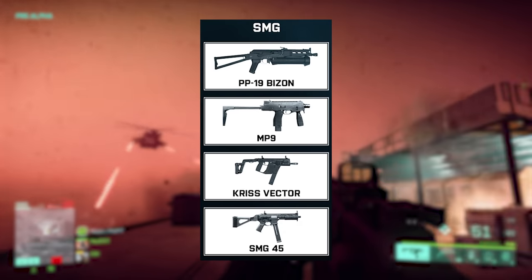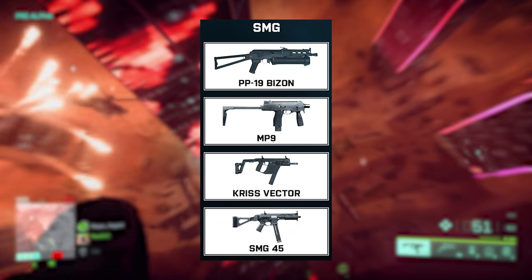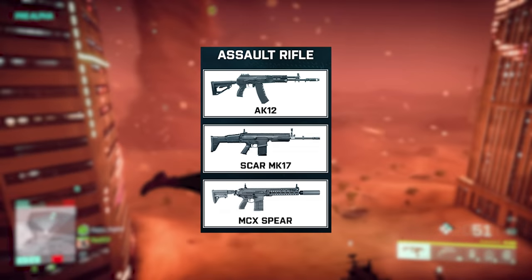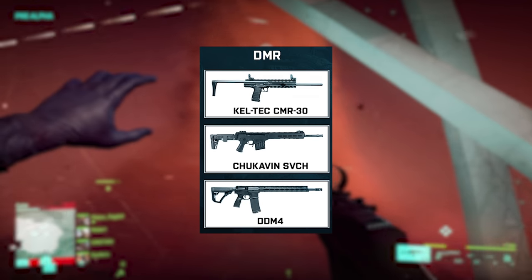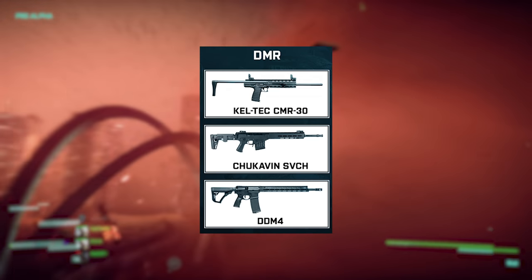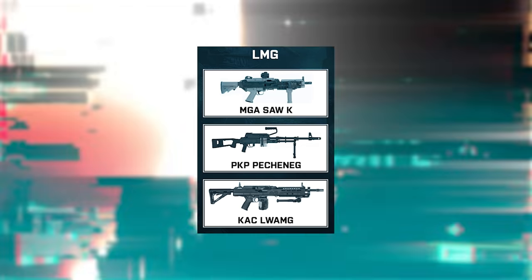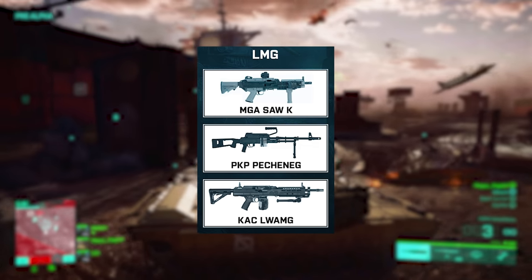For SMGs, Temperyal found the PP-19 Bison, MP9, Kriss Vector, and SMG-49. For assault rifles, there's the AK-12, SCAR Mark 17, and MCX Spear. DMRs may include the Caltech CMR-30, Sochkavin SVCH, and the Daniel Defense M4. For LMGs, there's the MGA SAW-K, PKP Pecheneg, and the KAC LWAMG.